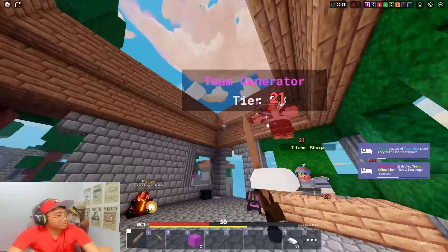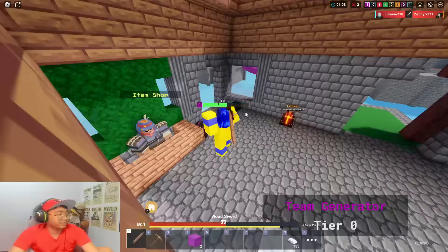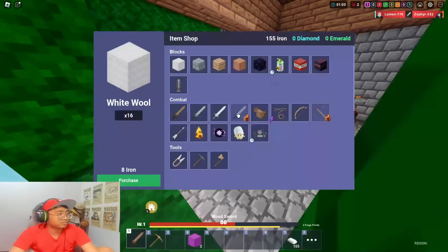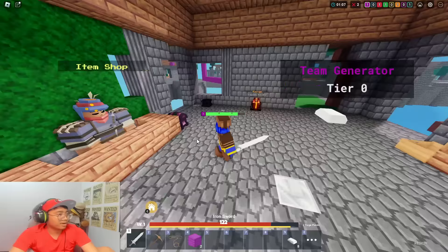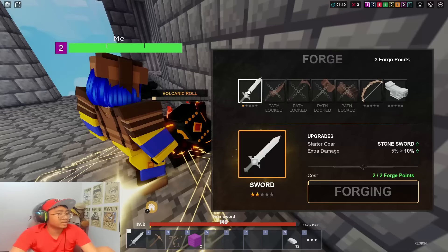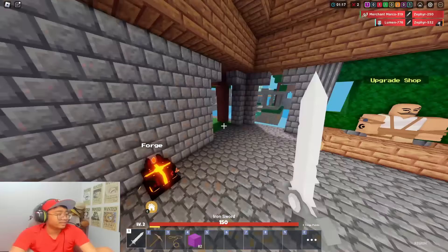He actually thought I was gonna rush. This is why sometimes you fake people — you're gonna jump or not — because that fools them if they're going to dash using their kit. Someone tried to rush me. I'm gonna wear armor this time guys. I know I don't wear armor usually but in this series I always wear armor.